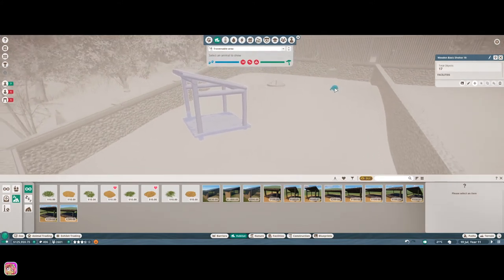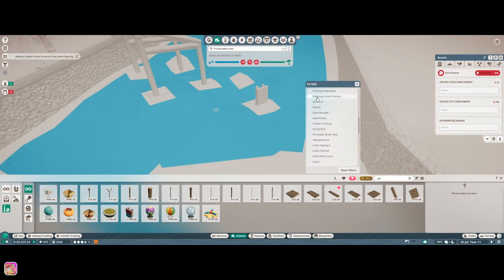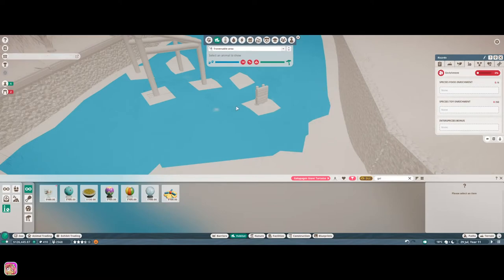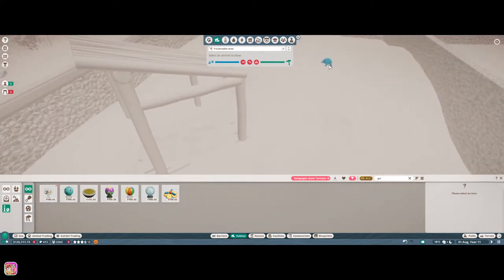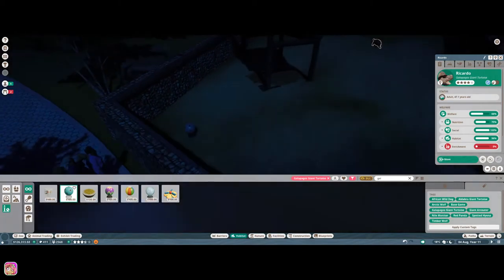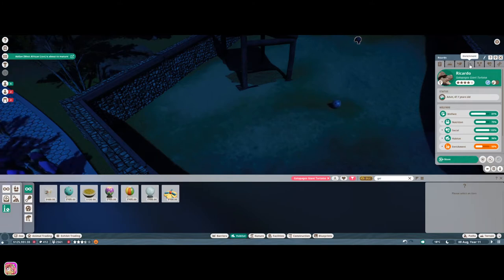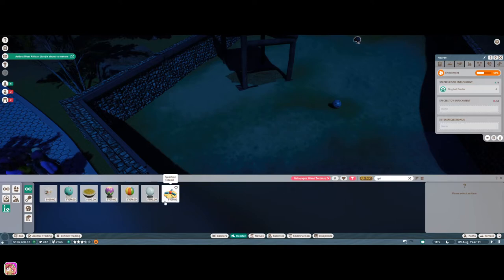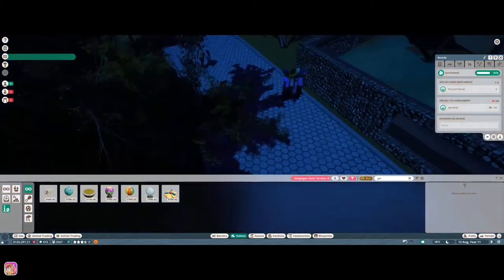Let's select the tortoise - they can get all over there, awesome. Are there any enrichments we can give? Let's go to Galapagos - they don't like that. I didn't think so, that seemed weird - I don't think I've ever seen a turtle use a scratching thing. There's not going to be any flat area to put these but we'll put it right here. Let's go to enrichment and do a sprinkler - right there, 91%, awesome.